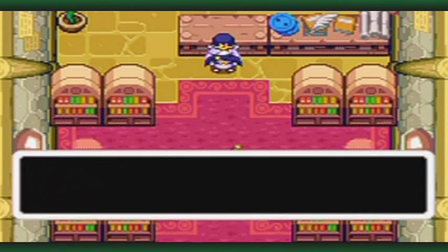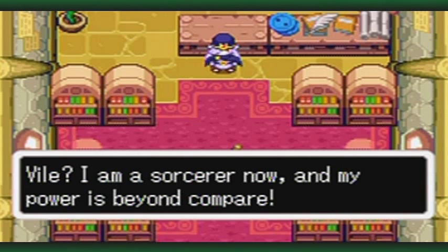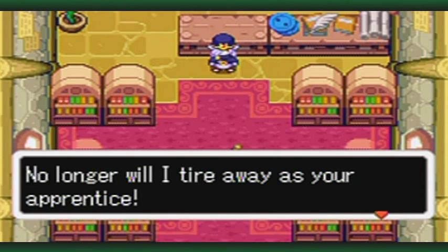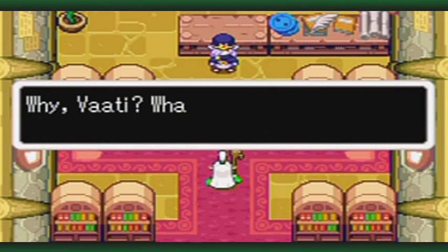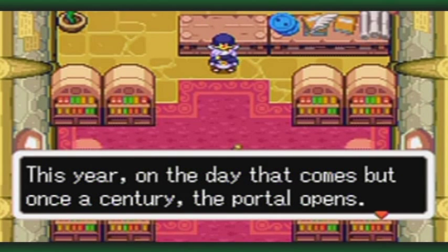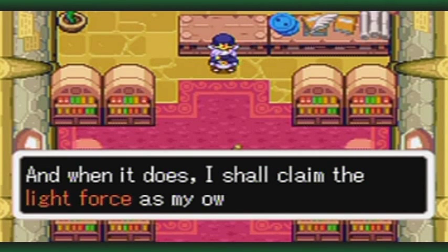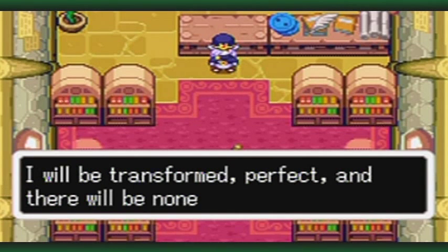What a vile form you've taken. I am a sorcerer now, and my power is beyond compare. No longer will I toil away as your apprentice. Now, all shall call me master! Why, Vaati, what are you plotting? This year, on the day that comes but once a century, the portal opens. And when it does, I shall claim the life force as my own. I will be transformed. Perfect. And there will be none who can stop me.